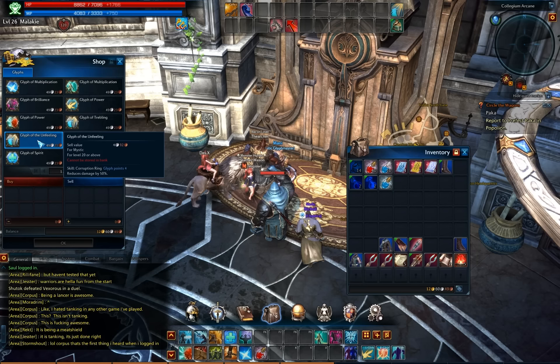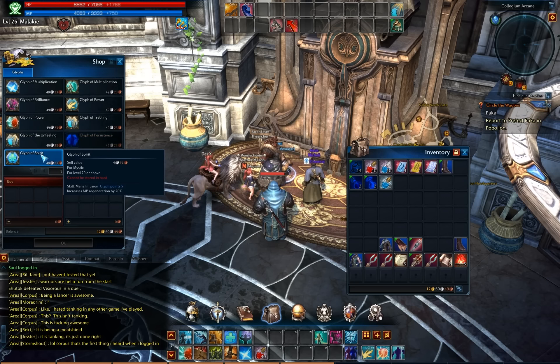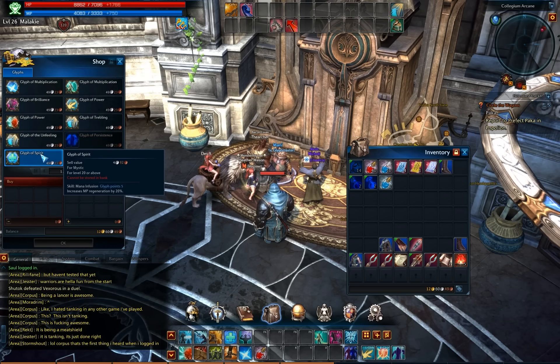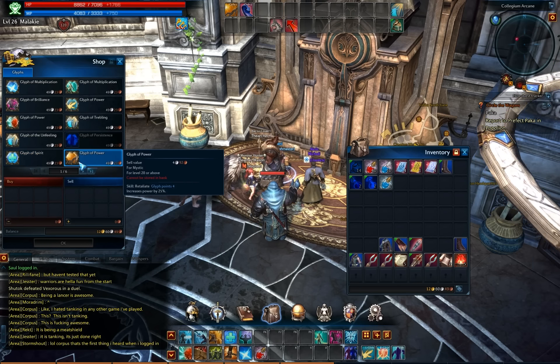Corruption ring — I never use it. Reduces damage. Corruption ring again — I don't ever use it. Increased mana regen. Mana infusion — oh, mana infusion, duh. Cliff of power.